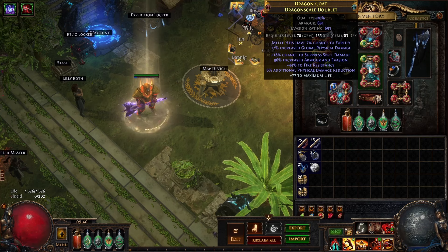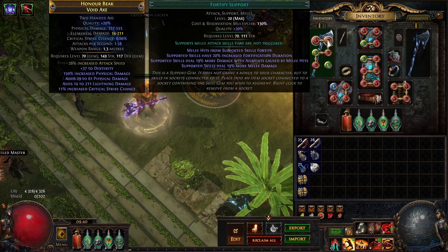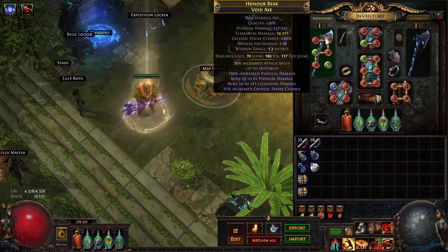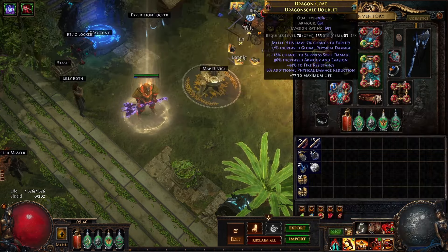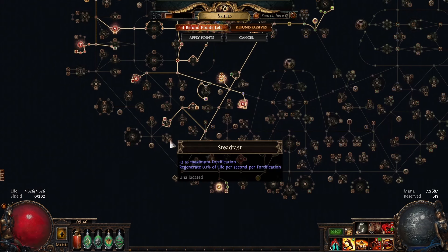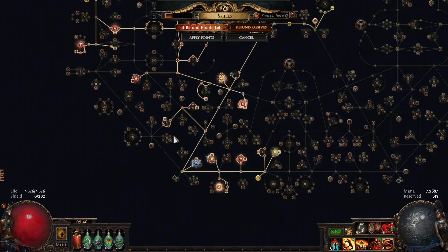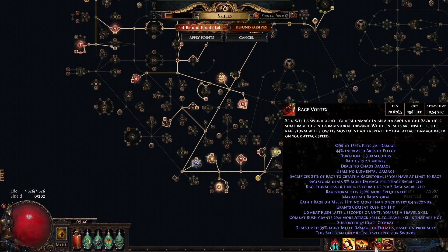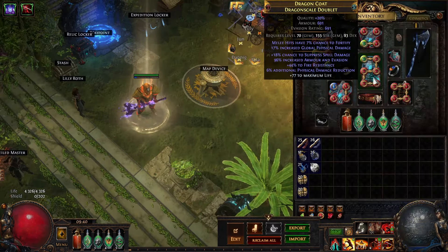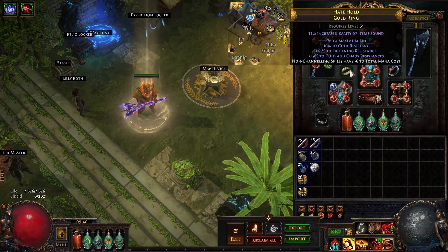For the chest I have Fortify on Hit. I also have the Fortify Gem though, so it's nice to be able to Fortify with the Rage Vortex too, because this is in the Bladestorm links. I would preferably get Determination or Effect here, and you can also pick up those nodes on the tree. It's nice for bossing to be able to get Fortify stacks with your Rage Vortex, but for mapping it's no problem to just have it on the Bladestorm with a gem. That's pretty much the gear.